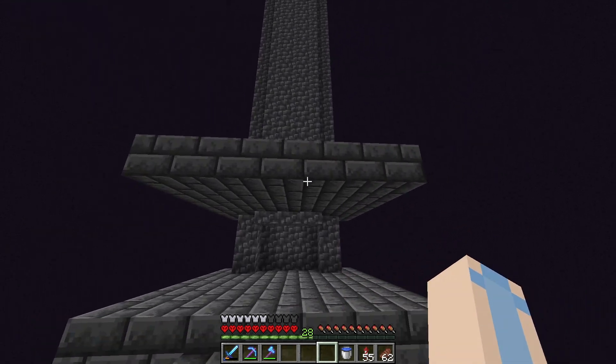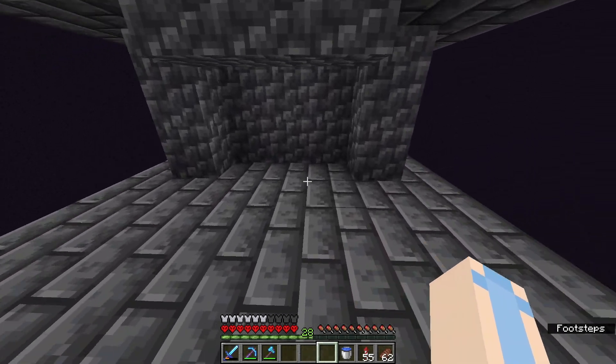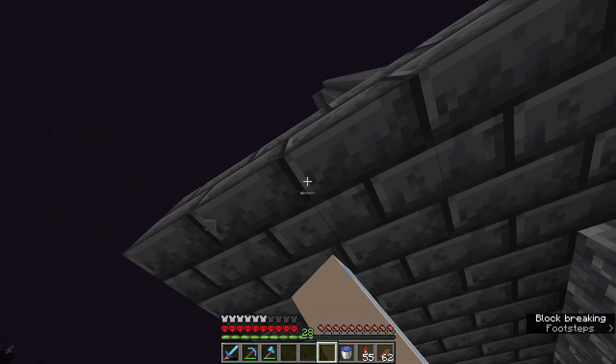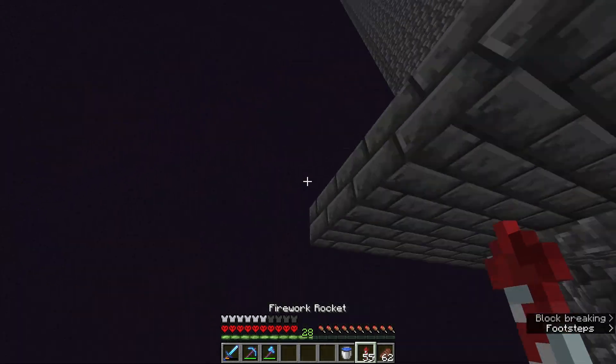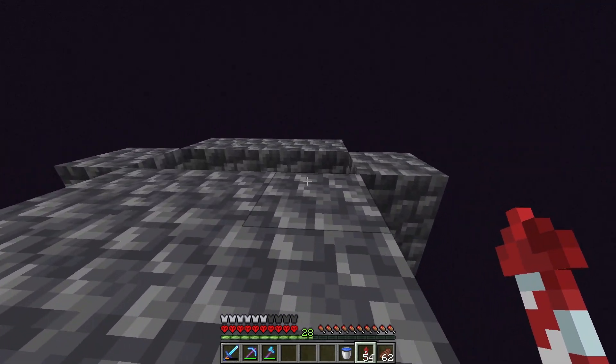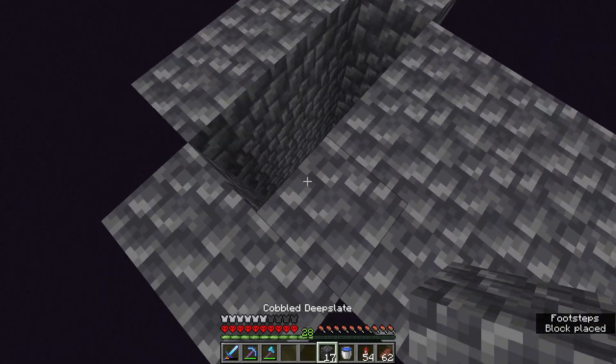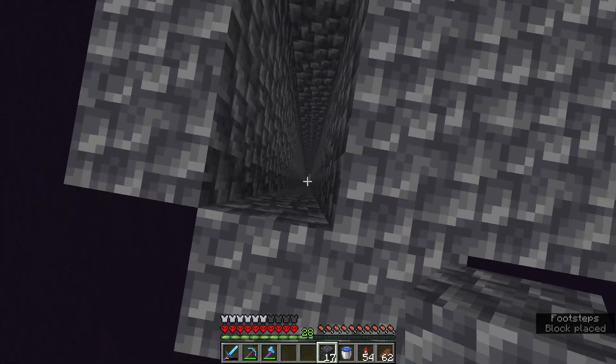Okay, so finished the override area so endermen can't spawn down here or up on top of this section. Now we can start building the part where the endermen spawn. We've got to get the endermen to fall into this hole here so we can kill them down below.